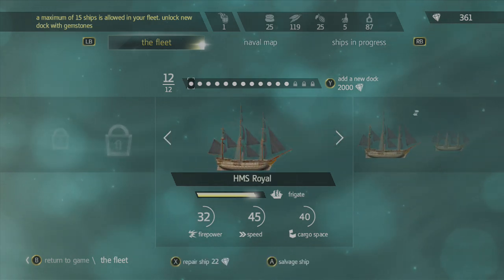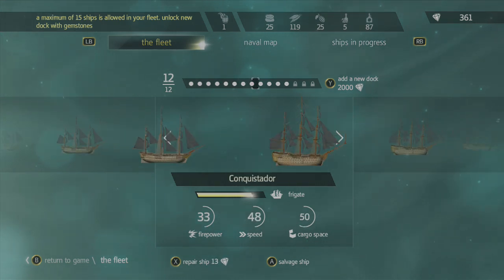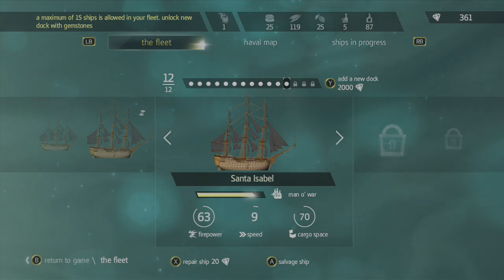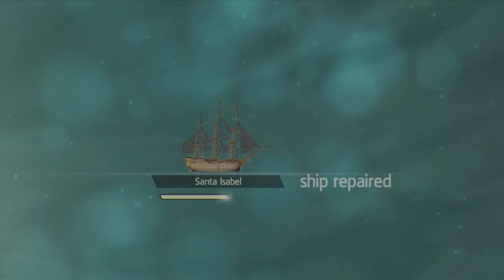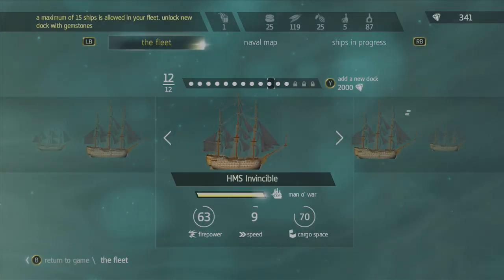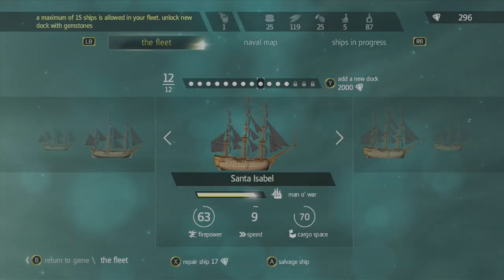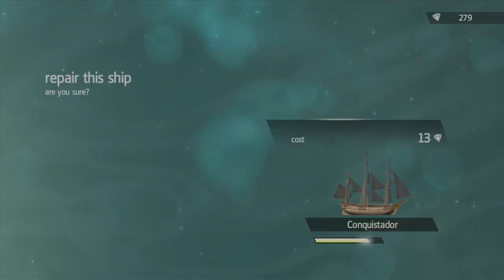Because I use a lot of these ships quite frequently, let's go ahead and go to the end here. I have the Man of War — it's labeled there with cargo space, speed, and firepower. Don't let the little icons scare you; you'll get a hang of what those are for. I'm going to go ahead and repair this ship. It does cost some gems, so I'll go down the line of my fleet and just repair them. Let's see here — conquistador — alright, that should be good as a starter.